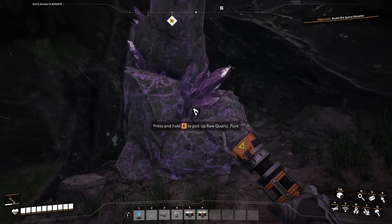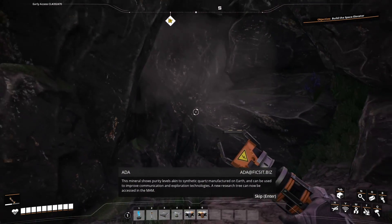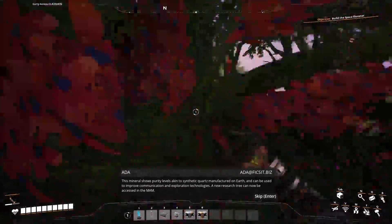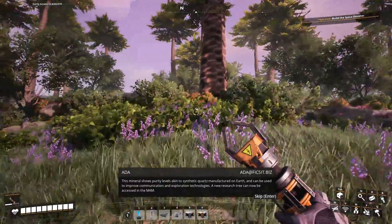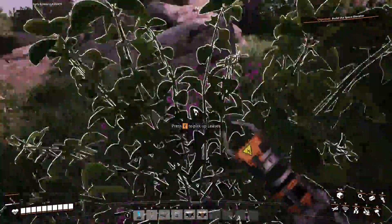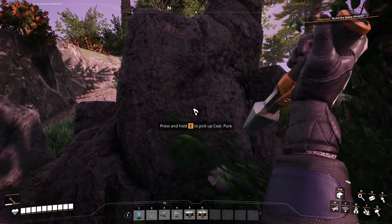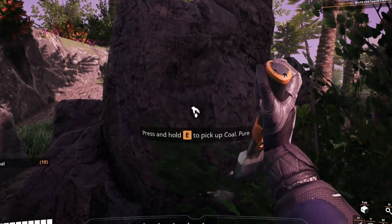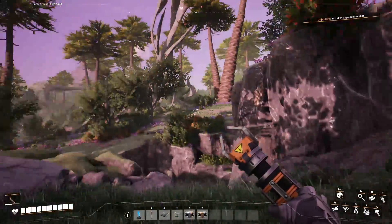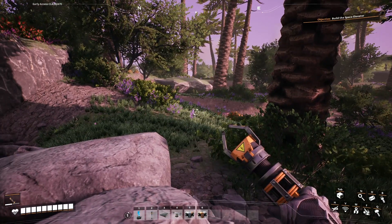There it is — raw quartz! This mineral shows purity levels akin to synthetic quartz manufactured on Earth and can be used to improve communication and exploration technologies — a new research tree can now be accessed in the MAM. And we should be on top of yet another resource I found while exploring: coal. Of course, massively useful for energy production. Coal doesn't trigger a MAM unlock since it's a basic resource.